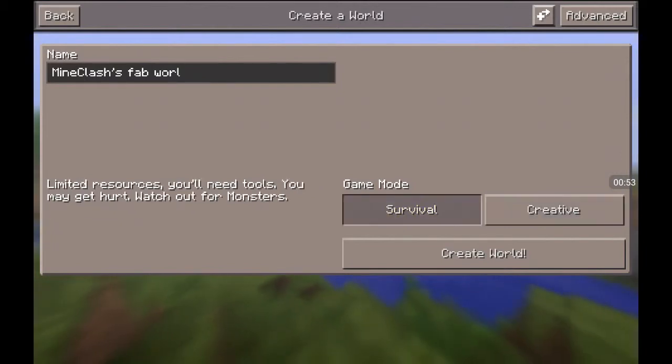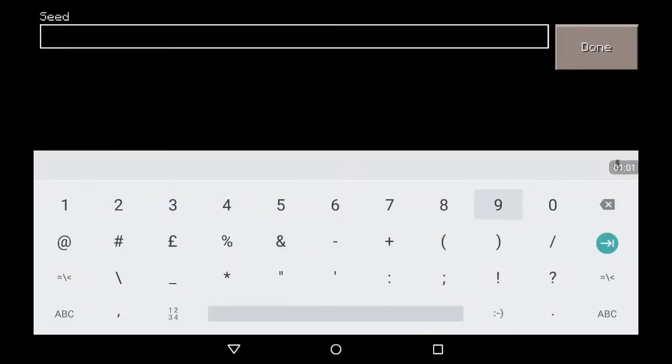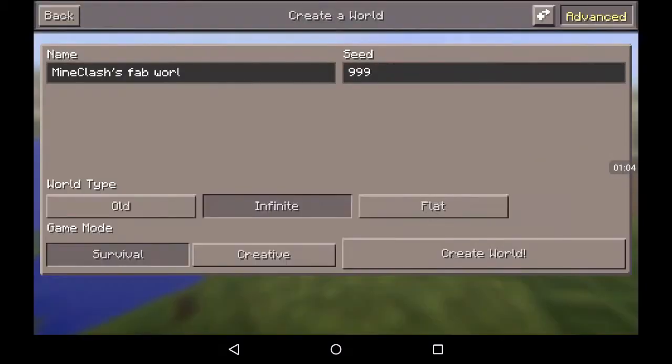It will be on Survival. Advance. Have it on Infinite. Seed — I've got a good one: 999. Alright, here we go — 999. And let's create the world.